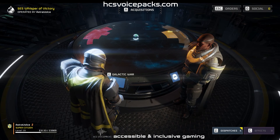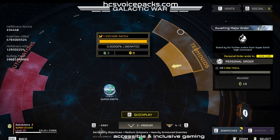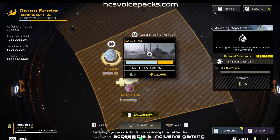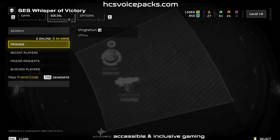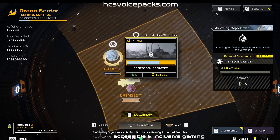Access Galactic War. Galactic War progression and stellar cartography interface. This platform enables efficient deployment to ongoing missions or navigation to active war sectors. It facilitates strategic communication, allowing you to invite fellow Helldivers to join your mission efforts. For Helldivers fresh out of boot camp, it is crucial to select missions that appropriately match your current level of combat readiness.